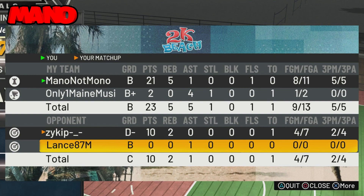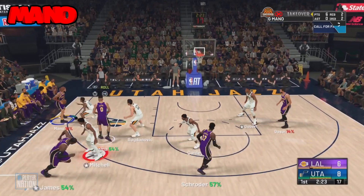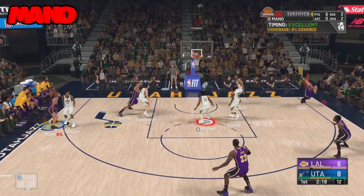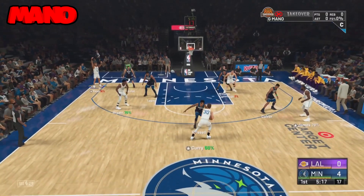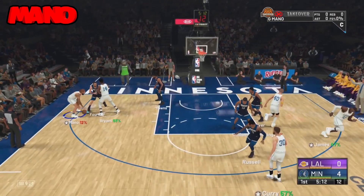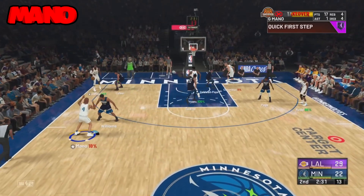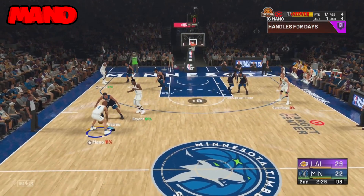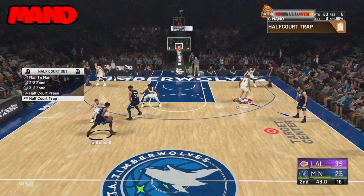First things first, go to MyCourt and make sure you have your badges, but also make sure you get hot spots. I don't have hot spots everywhere, but hot spots do help — they make you more consistent. Just go into MyCourt and shoot anywhere you're open to build up your hot spots.